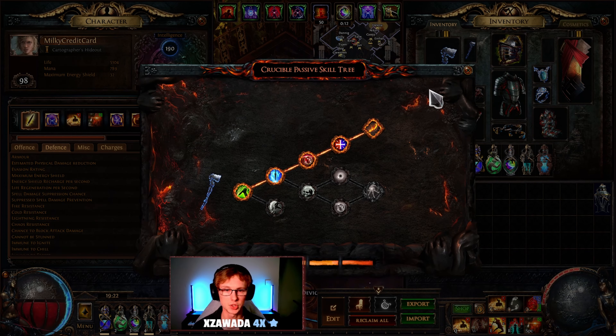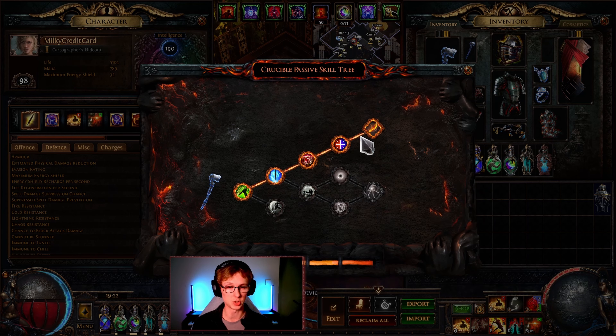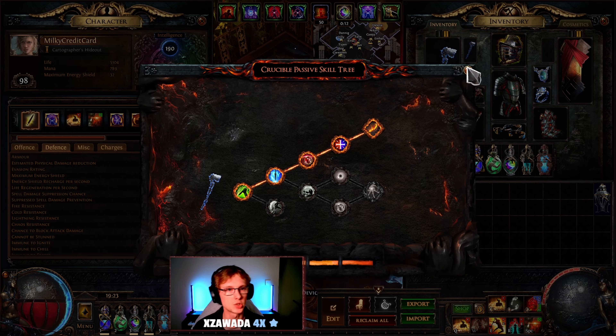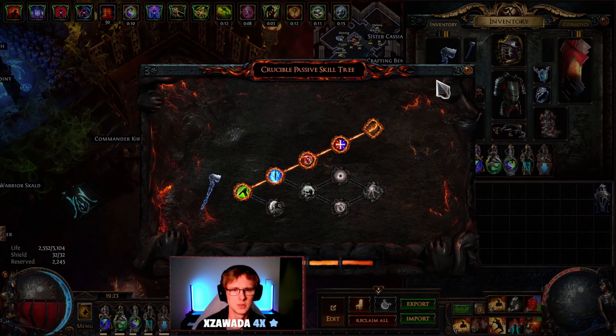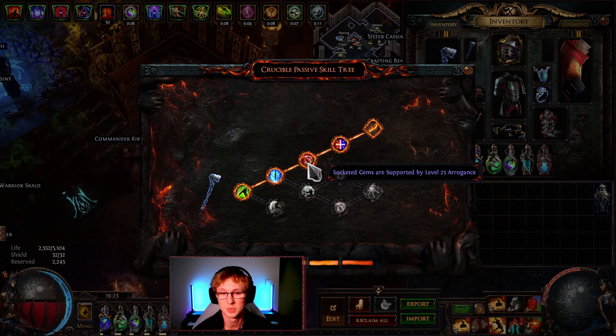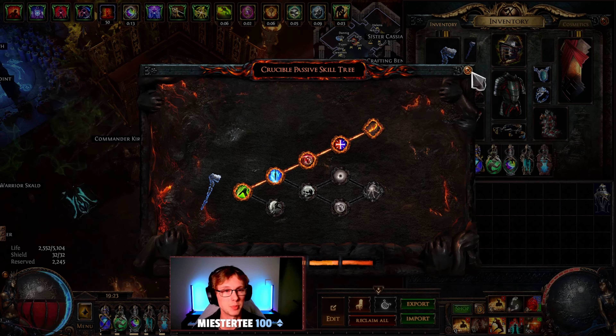We actually got pretty lucky with our tree. I had no intention of doing this at the time when the POB was made — it wasn't intended that I was going to hit this middle mod. Everything else I wanted: the wither effect, the crit chance, the strength, this mod. And we just happened to run into level 25 Arrogance. It turned out to be the best possible mod we could have gotten, because it means we can drop a gem somewhere and put these in the weapon, which is absolutely fantastic. It just came about and it ended up being perfect.